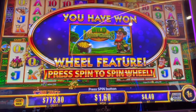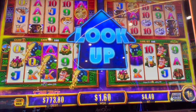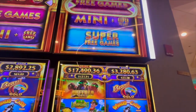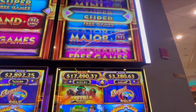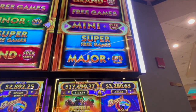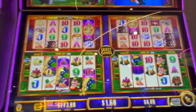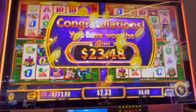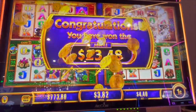Alright guys, I just got the bonus turn one on Wonder 4 Spinning Fortunes and I got it on the wild leprechauns. Let's see how we do. I got the mini and the free games — the mini is $23.48 — so we'll see how we do with the free games.